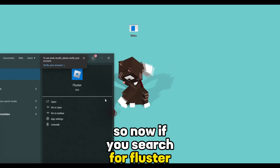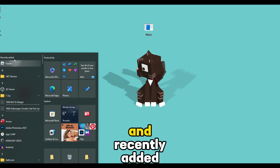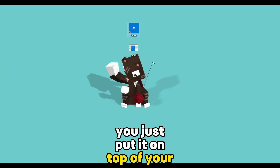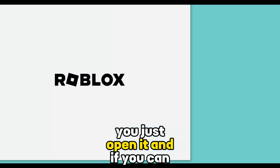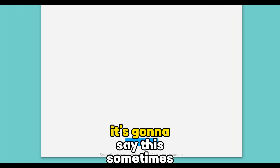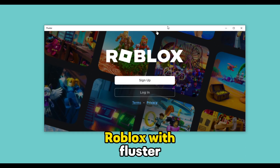Now if you search for Fluster, you can see it's going to be right here, or you will also see it in the recently added. Just put it on top of your desktop and open it. It will sometimes show a message — just press retry, and then you can see we are actually inside Roblox with Fluster.